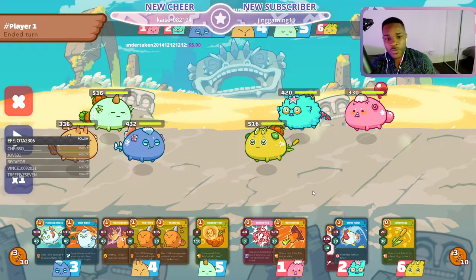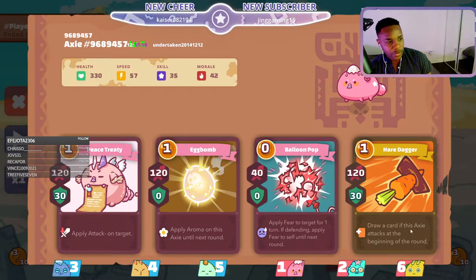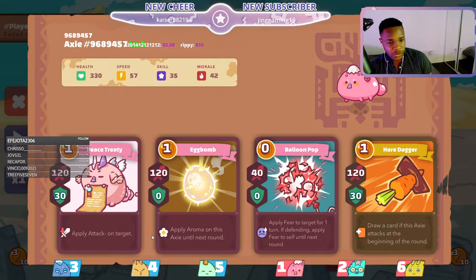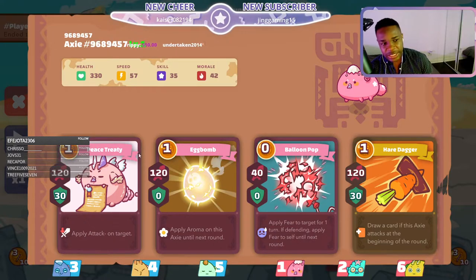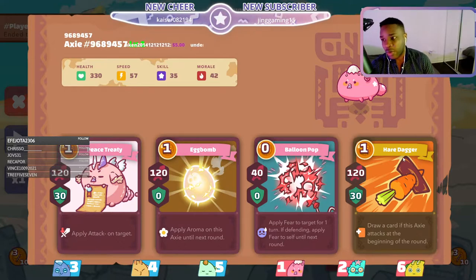What's going on guys, today we're going to go over some beginner tips for Axie Infinity. In this team we have the Elijah Bird, the Hair Dagger to get the extra card draw, and the Egg Bomb for the outplay potential. This makes your opponent attack way less, gets the damage, and makes them miss. It takes a lot of practice to really get good with, but once you master him, you can outplay almost anyone.